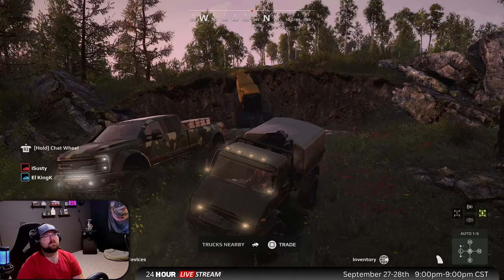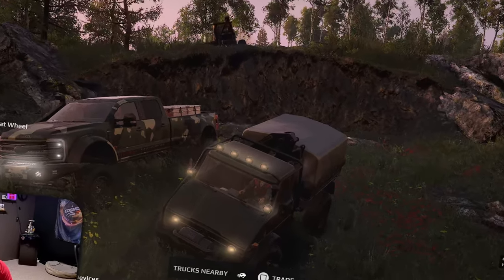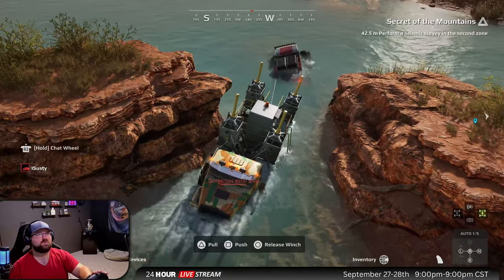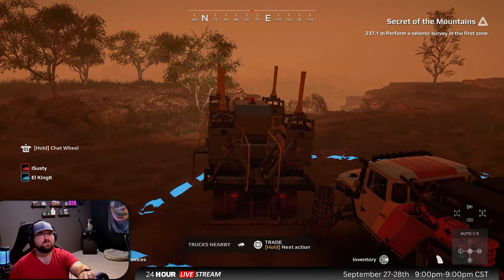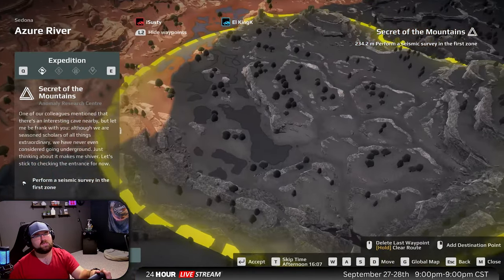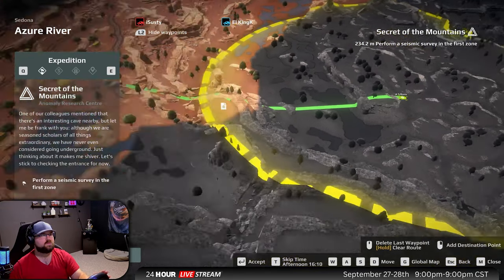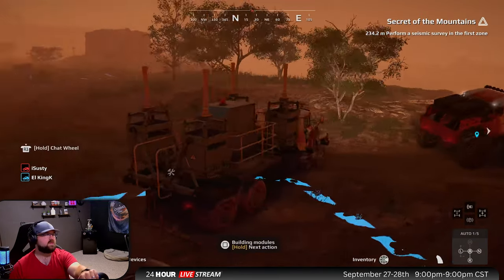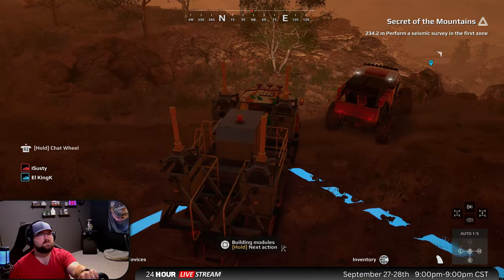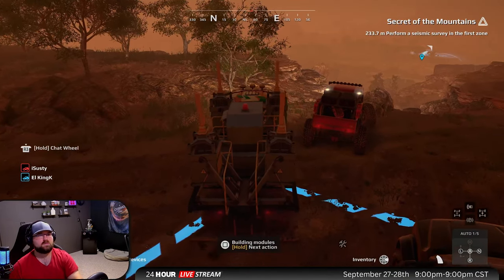Hey guys, welcome into Expeditions — we're gonna be checking out the Sedona DLC. We got Kyle and iSussie in here. Don't forget to hit like and subscribe. We have the seismic vibrator and we've got to make our way down to the first survey zone. Taking a look at the map, I think we'll try to get a nice quick route. I'm gonna be depending on Sussie and Kyle to be my support vehicles since I've got the big boy. Let's go!